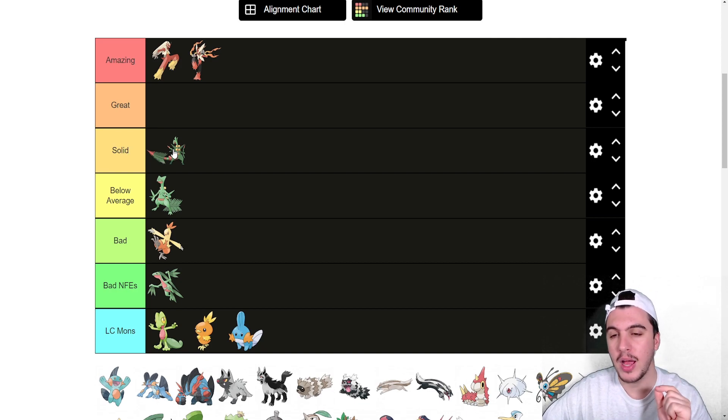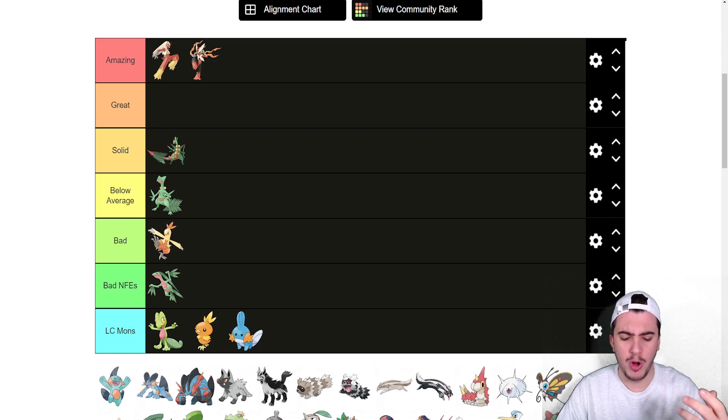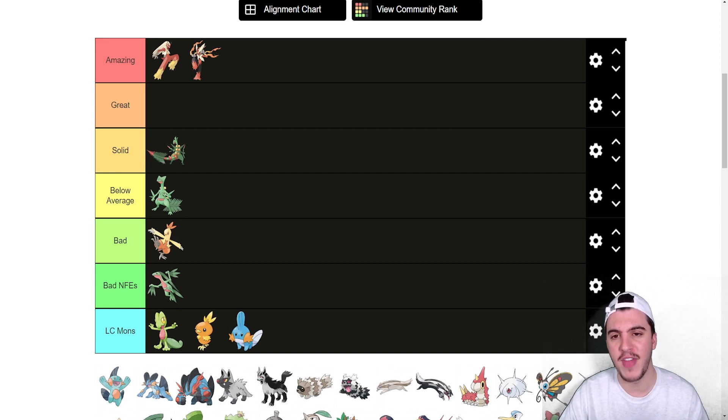Why? Items. I really value holding an item in competitive Pokémon. Having access to an item to boost your attack, boost your defenses, take a random hit, or get around Sticky Web with boots or rocks or spikes — it's just really important utility. I'd rather have that than a Mega Blaziken.